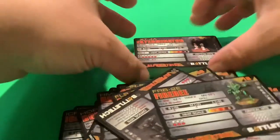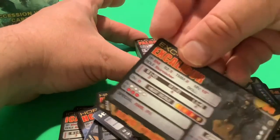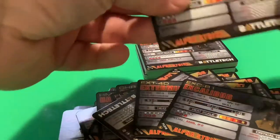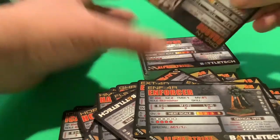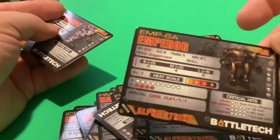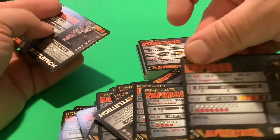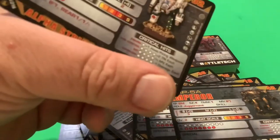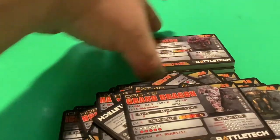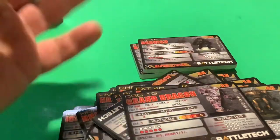Hatchet Man — hopefully there's an Axe Man in here too. Fire B, and the Exterminator, Excalibur, Falcon — sounds like a Jade Falcon. Enforcer, the Emperor — that's probably more of a Liao unit. The Grand Dragon and the Dragon — yes! More variants. The Devastator — I have that for my Davion force.